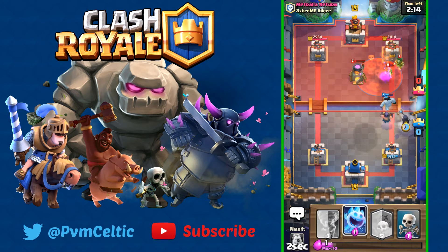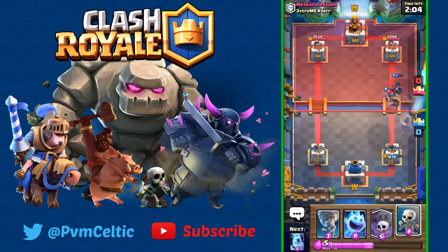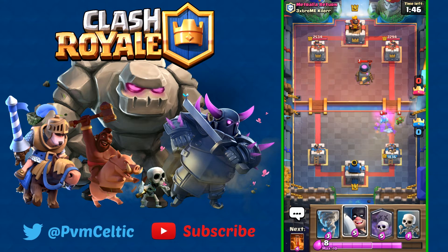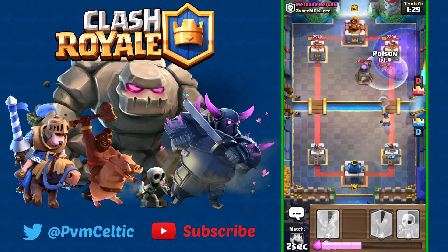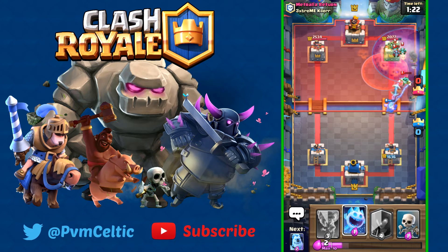Placing a Night Witch here — we've got the Electro Wizard in the Poison as well which provides even more value. He has to force a Miner in to defend, which isn't the best for him. He sends an Ice Spirit and Ice Golem to defend. We're going to use Executioner to deal with the Furnace and build up for our Graveyard Poison combo.